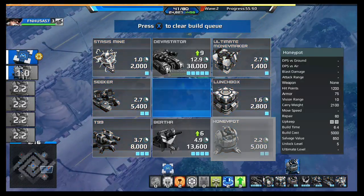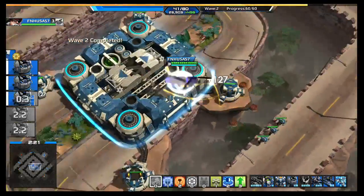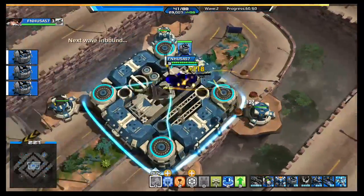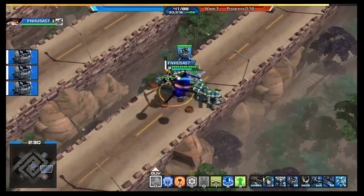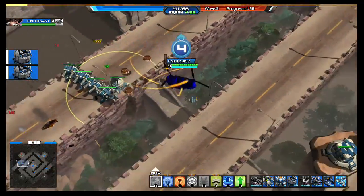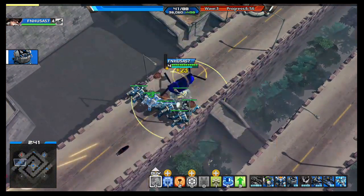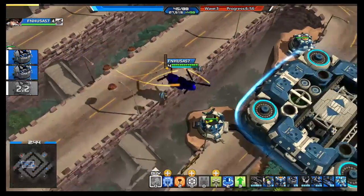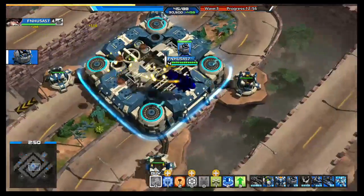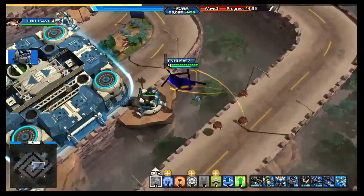The next most important thing you want to do is build a bunch of Honey Pots, which are your healing units. Take those and set them in a line behind your turrets — usually four per side. For right now we're just going to go ahead and set two on each side; the end result will be four on each side. So go ahead and build some more Honey Pots. The Honey Pots are going to keep your turrets healed since you'll be facing attacks from both sides.